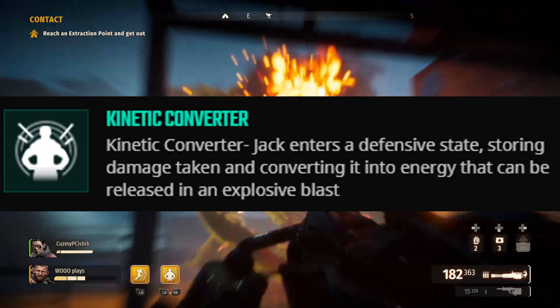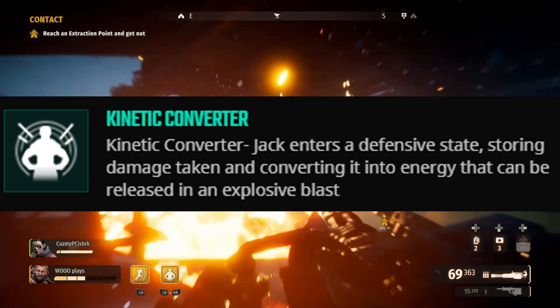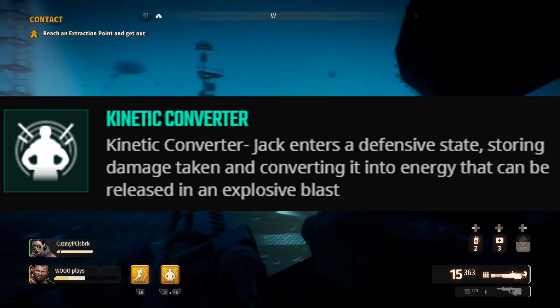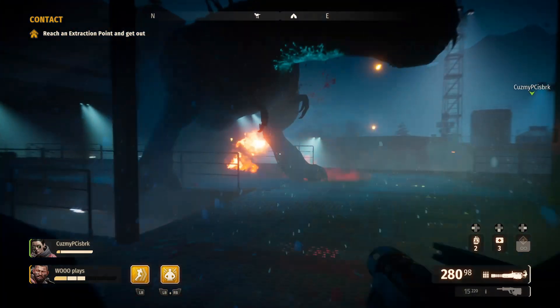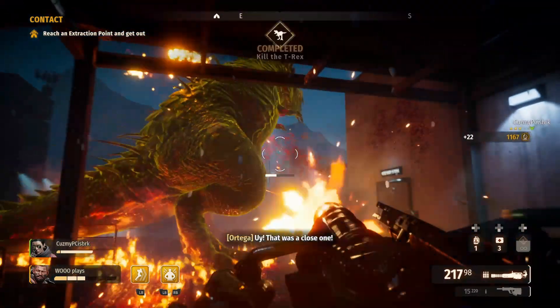Then we have the special: the Kinetic Converter. Jack's exosuit absorbs damage, converting it into energy that can be released as an explosive blast when fully charged. That's going to deal some serious carnage to any NPCs in the area of effect. Jack is immense.